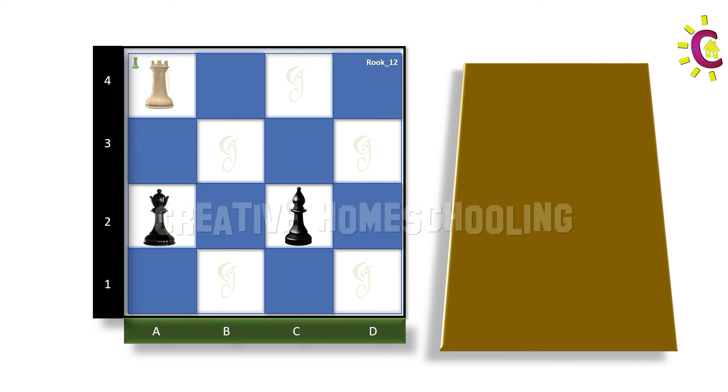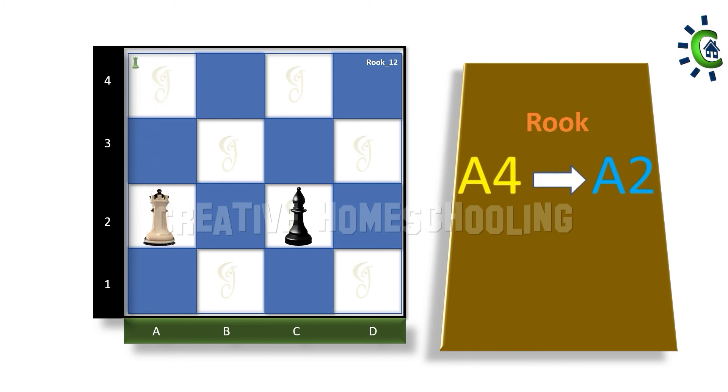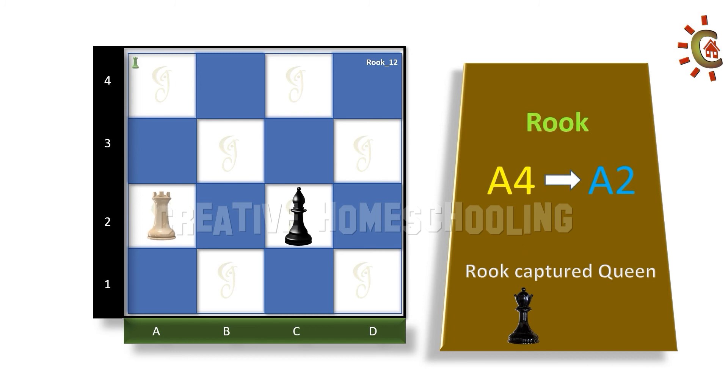Now we are ready — let's start the game. As you know already from our previous class, the rook can move in a straight path in any direction. In this case we can capture the queen in the very next step as it is on the straight path. So let's move the rook from A4 to A2 to capture the queen.